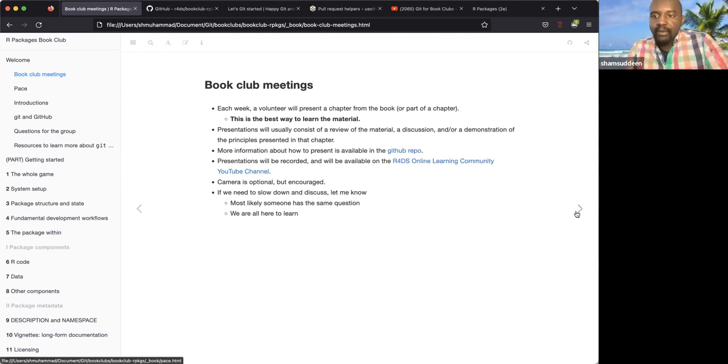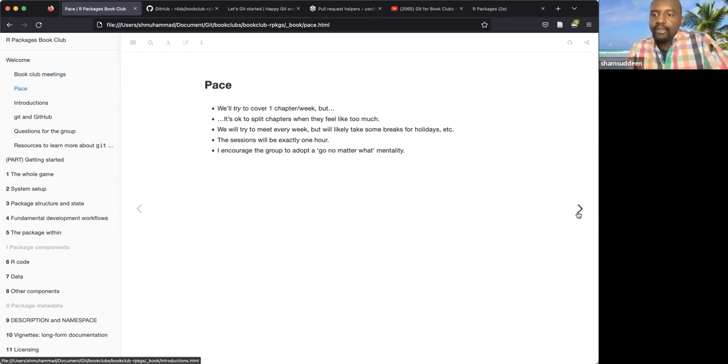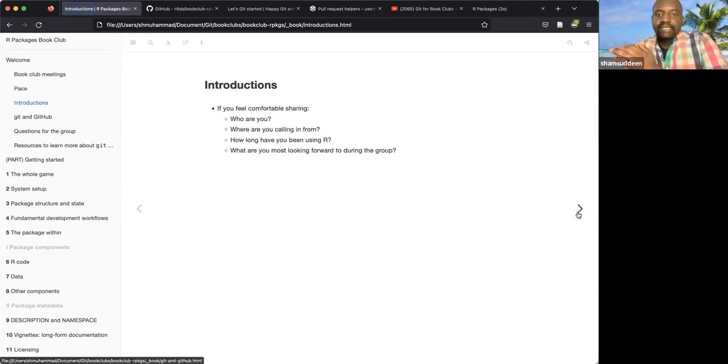The pace is one chapter per session. We used to have a single session per chapter, but if something is more complex and can't be covered in one session, that's fine. We encourage everyone to present a single chapter, and each session is an hour so people can manage their time. If you sign up and can't present, that's totally fine — just give a heads-up so someone can replace you.